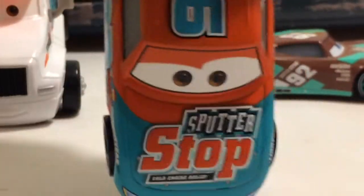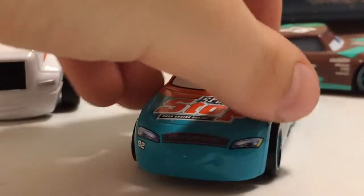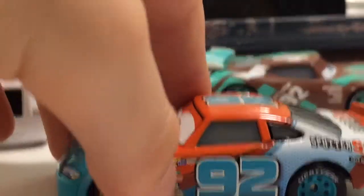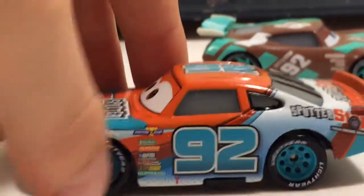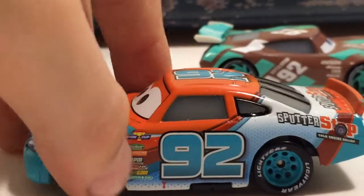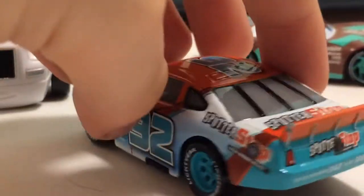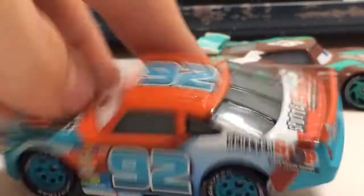Moving on to the stock car, which pretty likely everyone has. It's good. Sputterstop, cold engine relief, smile, 92, headlights, turquoise rims. Contingency sponsors are the Piston Cup Violin, Revolting, R.P.M., Nitrate, Octane Game, and Cloud Shade. 92 Sputterstop here, 92 on the roof.